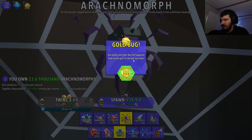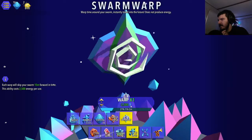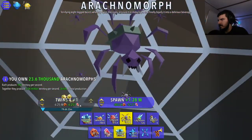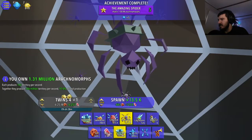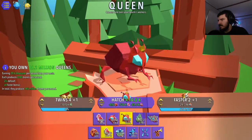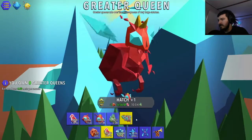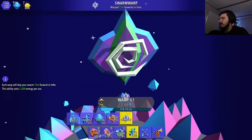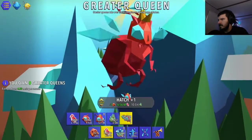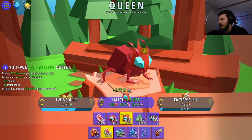We found some loot - buy the supporter pack to auto gain three times the loot next time. I'm good. I wish it told me what loot I got. Let's warp again - I think warping is a lot more beneficial. 97% of total production - that's way too many spiders. Buy another 2,000-some nests. I'm getting close to a greater queen which is exciting. Make your queens produce twice the amount of germs - yes, going from 425 to 382. I unlocked the roach!